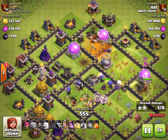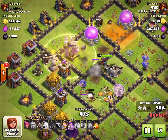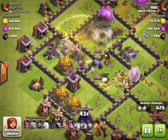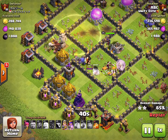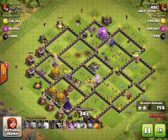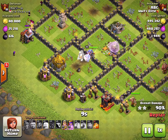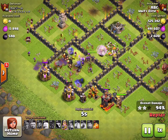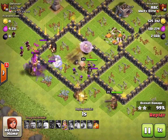I worry about splash damage and I also worry a lot about teslas in the middle. My queen is taking out the skeletons and healers are healing them up, and I'm doing really well. Hog riders are clearing out the defenses. I anticipate another giant bomb so I put that down — I also want to watch out for any other traps. There's the giant bomb.